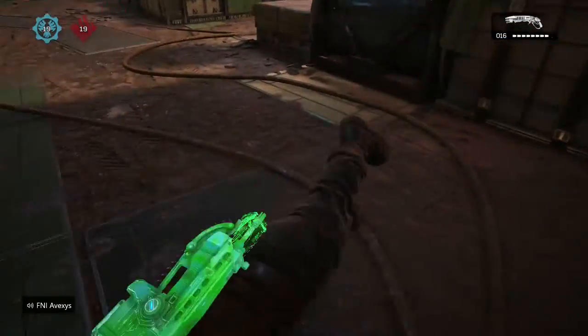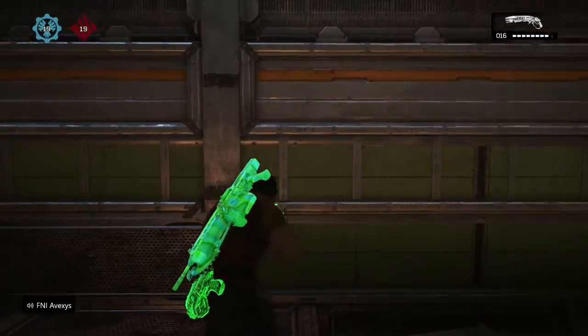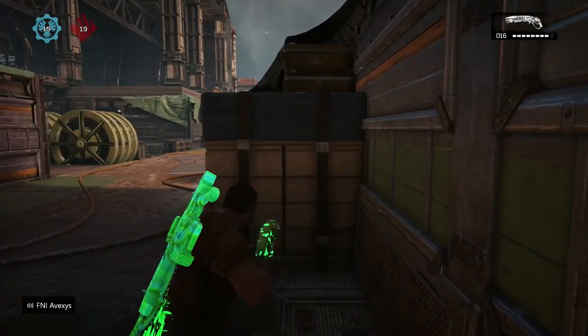You have to just tap the wall lightly. I'm on Default right now. This is an example of a cancel bounce — what I'm doing is pressing A and pressing back on my left stick.